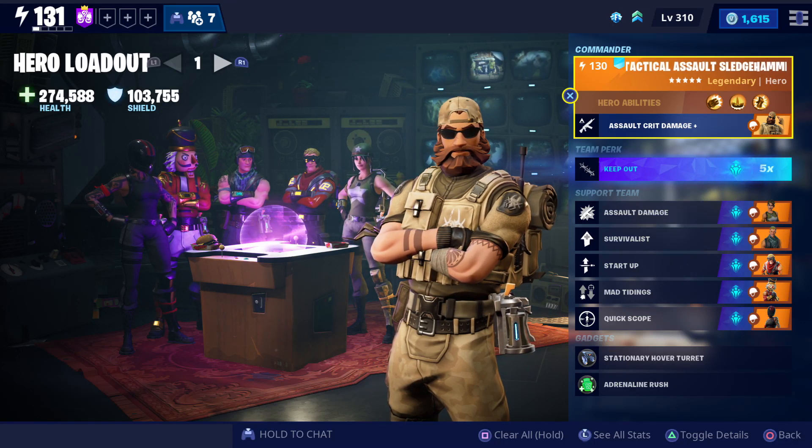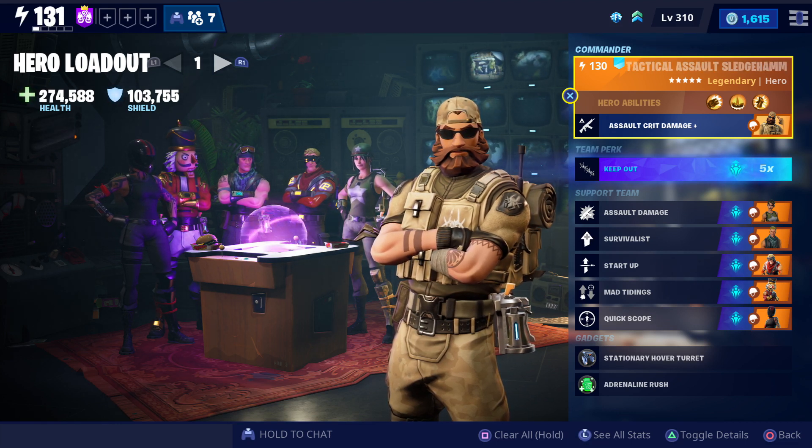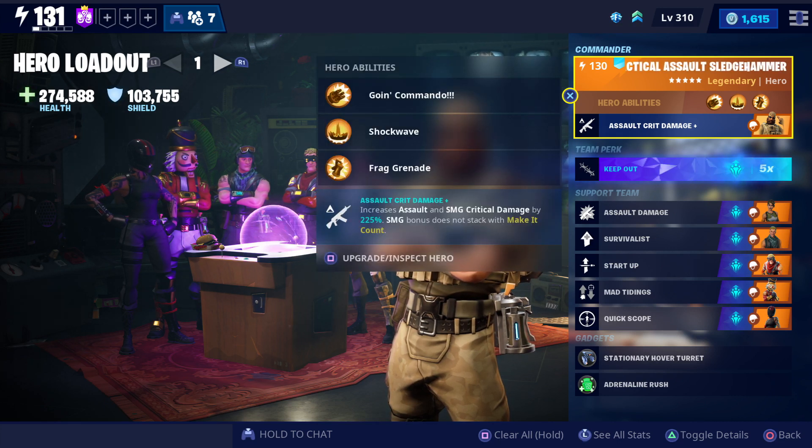I'm Kami G and I wanted to show off my current soldier build, since I haven't made a video on it yet. I did all of my hero builds way back when, and I've currently got a different build to what I was using before. The main hero I have is Tactical Assault Sledgehammer. The reason for this is because it's just a massive increase — you get a 225% increase to critical damage on your rifles. Since pretty much every single schematic I have is crit build, this makes sense as the main hero.